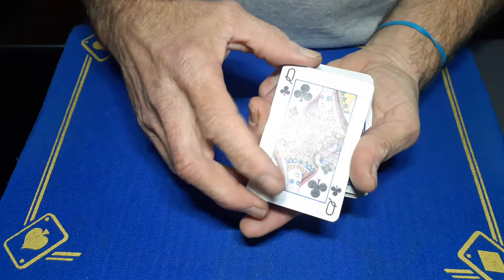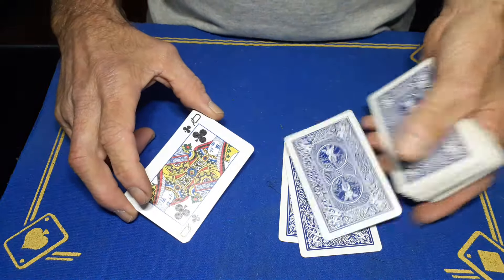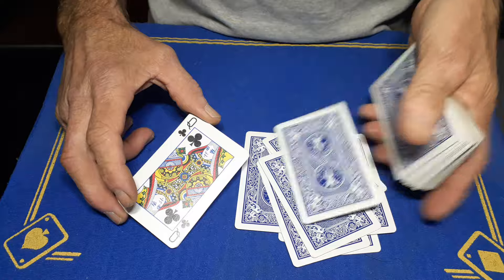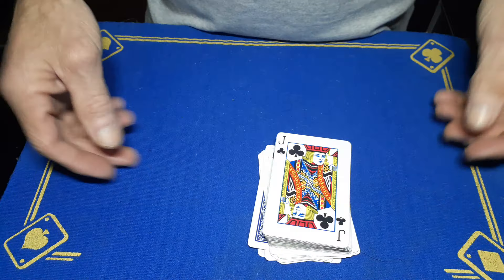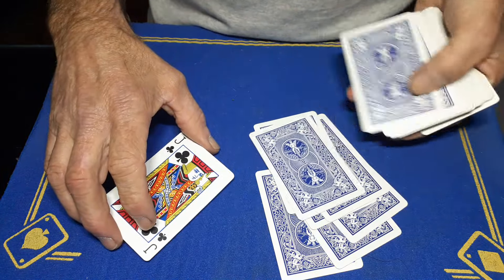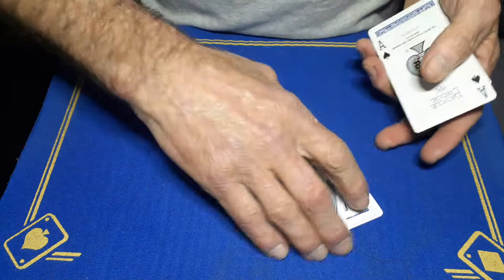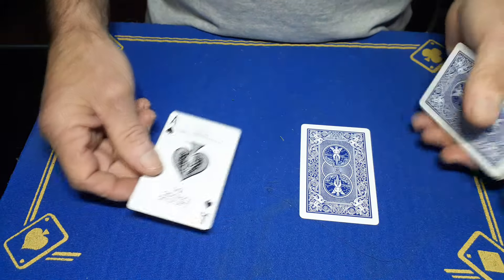So we've got a queen, which is worth 12 — we're just going to deal 12 cards: 1, 2, 3, 4, 5, 6, 7, 8, 9, 10, 11, 12. We're going to mark that spot with the queen, drop the rest of the cards on top. We've also got a jack, so that's worth 11: 1, 2, 3, 4, 5, 6, 7, 8, 9, 10, 11 — we'll mark that spot. And the ace is worth one, so deal one card.